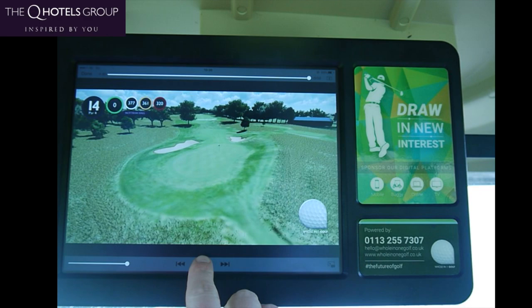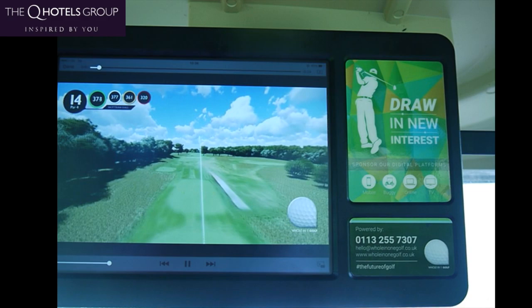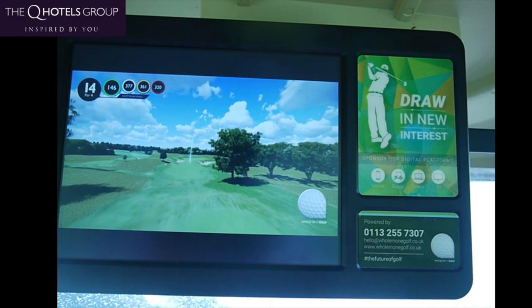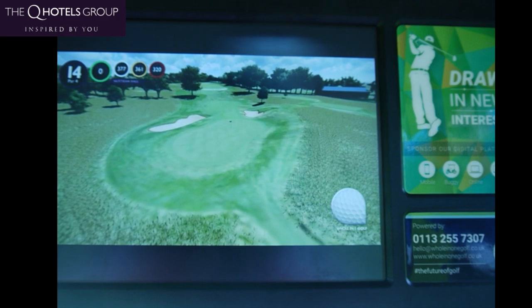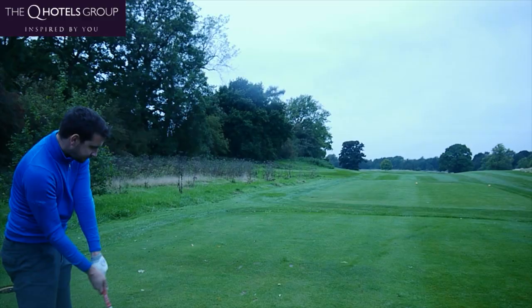We're going to look at the hole info for hole number 14, par 4, 377 yards. A tee shot to the top of the hill at around 230 yards will leave you on the same level as the green for your approach. Any further and the ball will run onto a downslope and into a valley, which can leave a hard second shot to judge, making it difficult to judge the flag position from below the hole. The green tapers off on the left and can roll off into the fringe — a tricky green to hold especially when firm. So 230 off the tee — we don't want to go longer because it drops down.